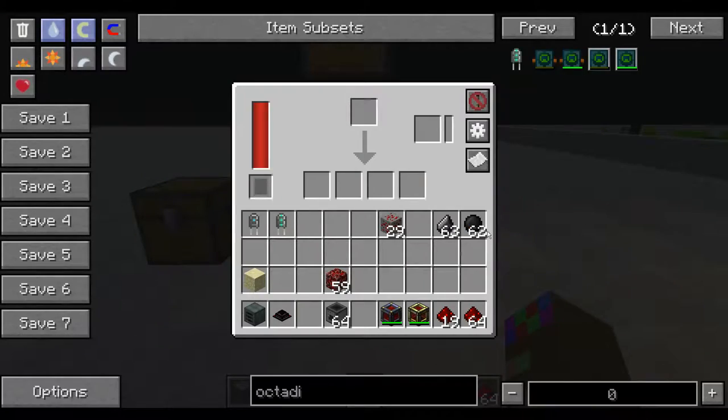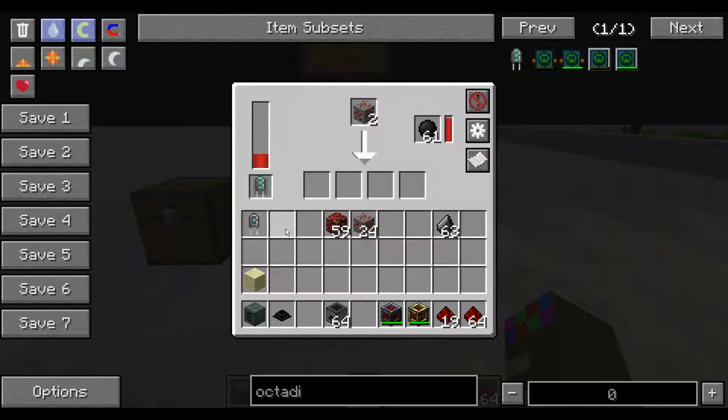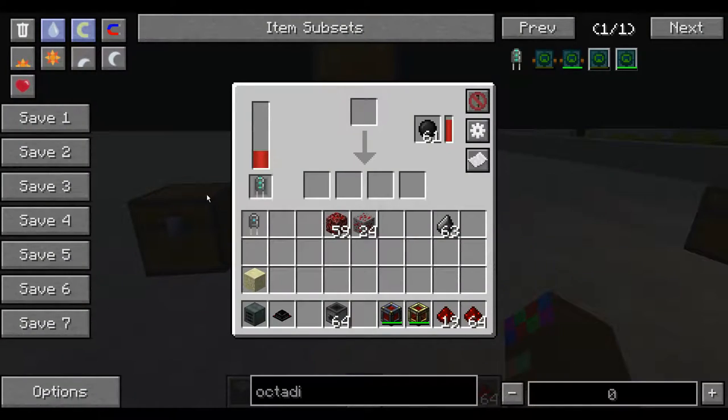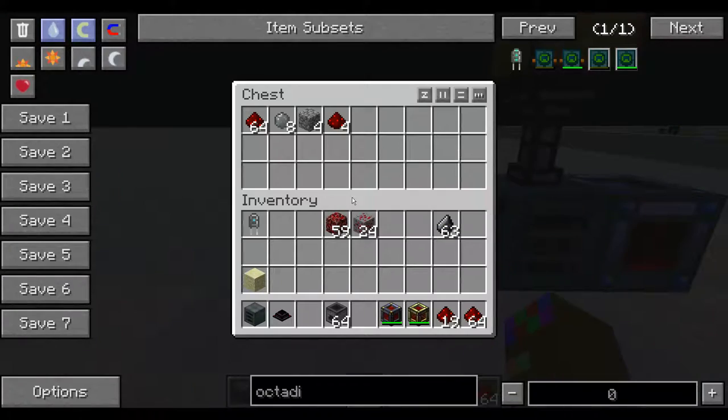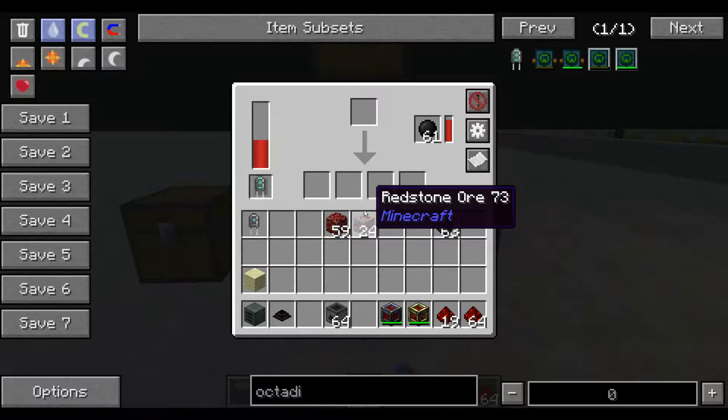I am going to pop these in here. The main ore that I love using in this machine is redstone. I am just going to put five in here — there are five because it is processing. I am going to go ahead and throw in a capacitor just for time purposes to speed things up. I have a speed upgrade in this transfer node to really pull the items out because this SAG mill will produce a lot of items. I threw in five redstone ore and I made a stack and four redstone from five redstone ore — that is insane. You will not get near as much using a Fortune 3 pick or any other machine.